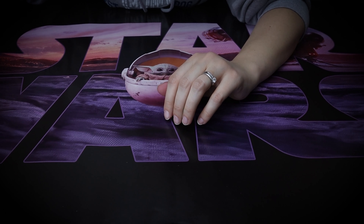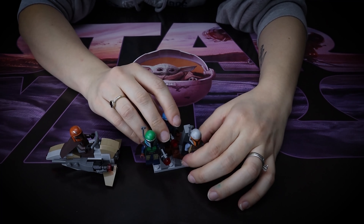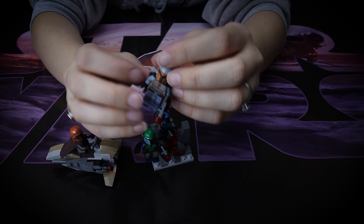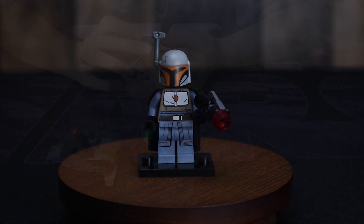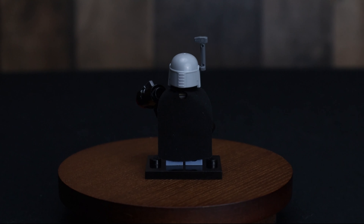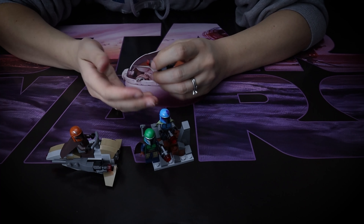So in this set, you get four Mandalorians. We'll go over the people first. This is what you get. You get this Mandalorian here — there's not much I can talk about in their outfits — but this one has an orange and grey helmet, with a blue outfit and a black cape, and he has an antenna or something coming out of his helmet.